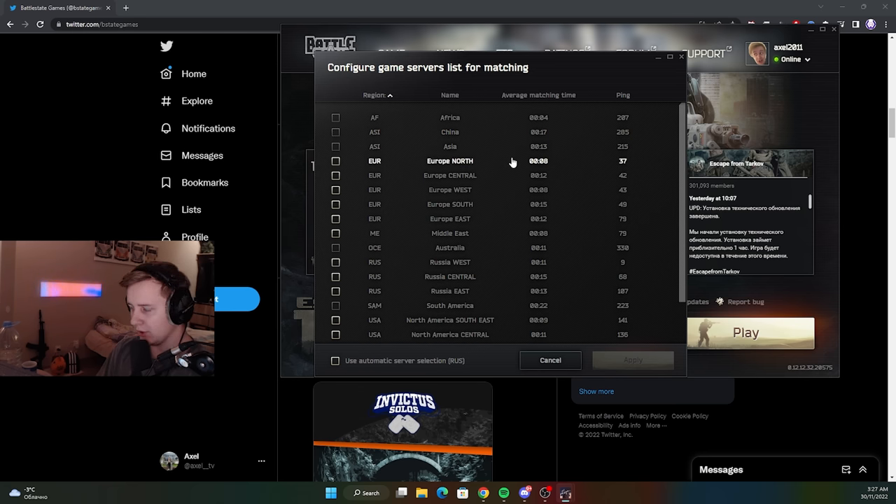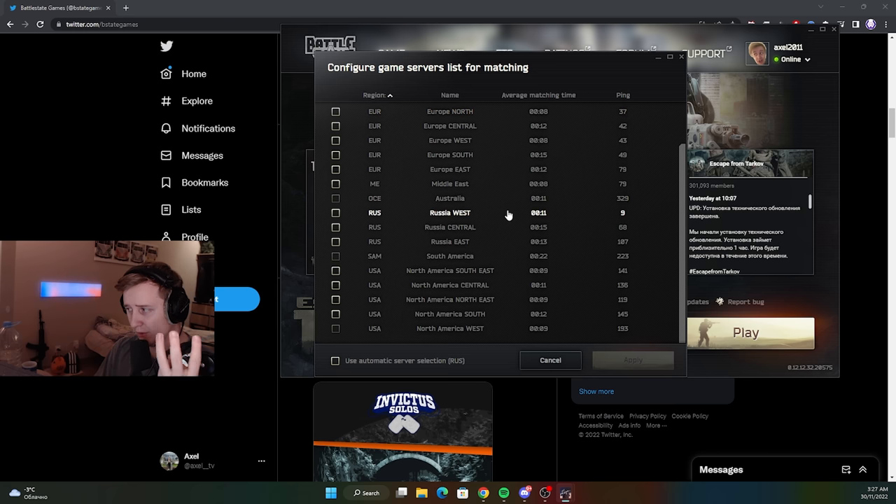So how does this actually work? I think BSG just merged a couple of servers into a small region. For example, Russia West — where I'm from — probably has Moscow, St. Petersburg, and maybe another server like Ekaterinburg. When I select this region, it will match me against other players who have selected the same region and put all of us on one server. This kind of selection actually prevents a couple of things.